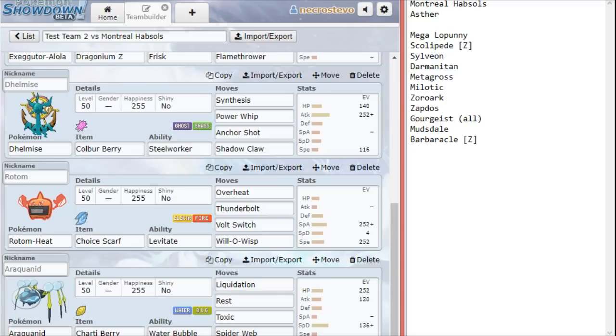Finally we have our Chartyberry Araquanid. I'm trying the Trapper set — not really in my playstyle to trap things, but with a Melodic that is very easy to trap. I wish I could trap Gourgeist too. If I get a Toxic off on Melodic, Gourgeist, Barbaracle, or Mudsdale, this thing has done its job. The Chartyberry also helps dodge the Rock Slide from Darmanitan, and helps with taking a hit from Mudsdale. Or if Barbaracle has not boosted with Shell Smash, I can take that hit with the HP investment. I threw the rest of my investment into Speed so that if he brings a more defensive Zapdos, I can take three Discharges and rest up after the first two.